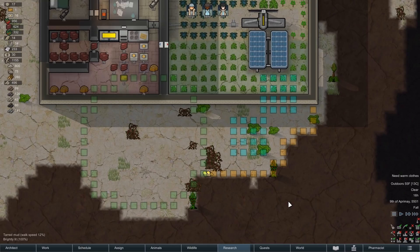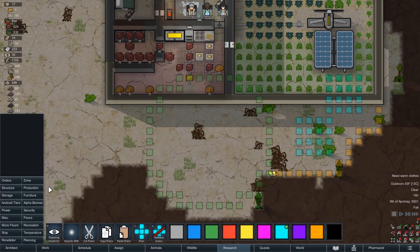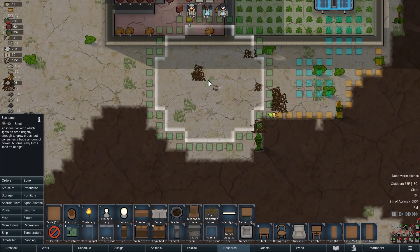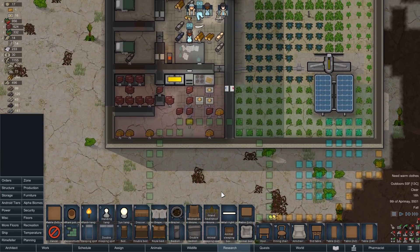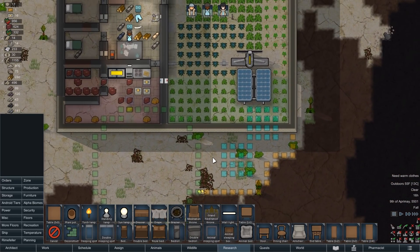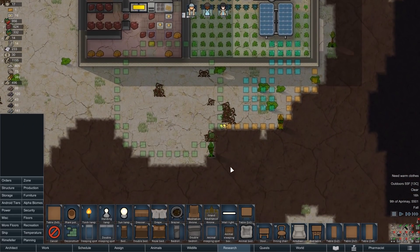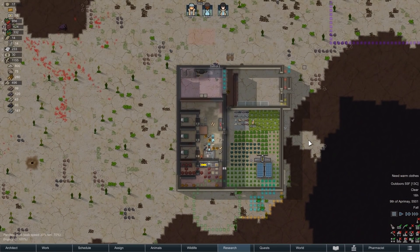Down here we need to not starve to death. Looking at our sun lamps, it fits neatly inside this little area — I always build them in big ugly squares but I'm out of space and don't have the wood to build bridges. We're going to make this our sun lamp growing area and we need to actually get some power for it. Two more solar generators should be enough. We need to extend the wall down here, build some solar panels, and hopefully not starve to death.